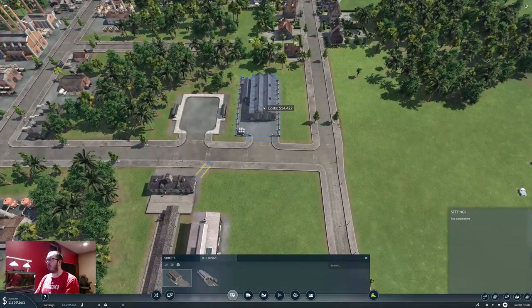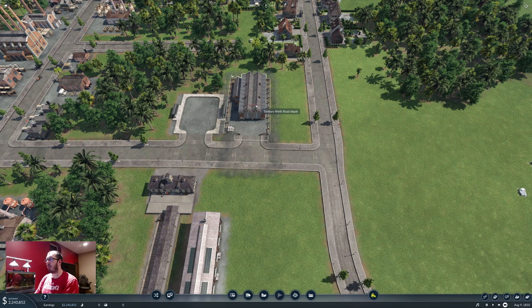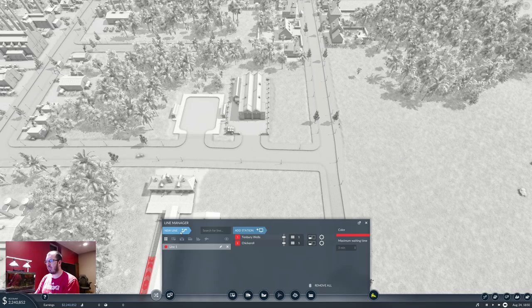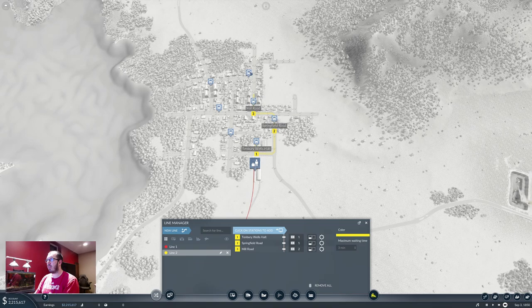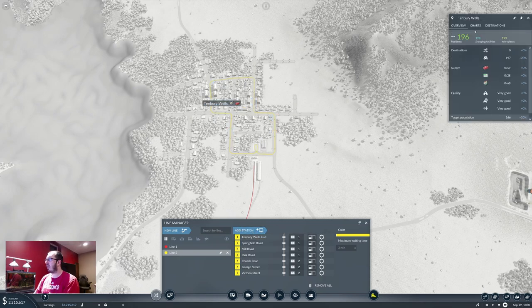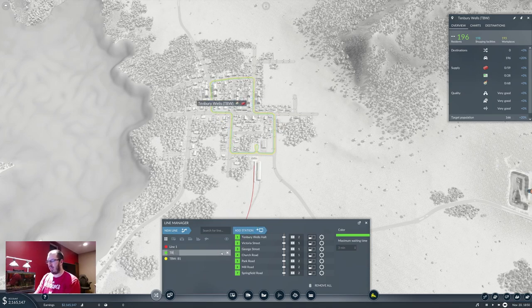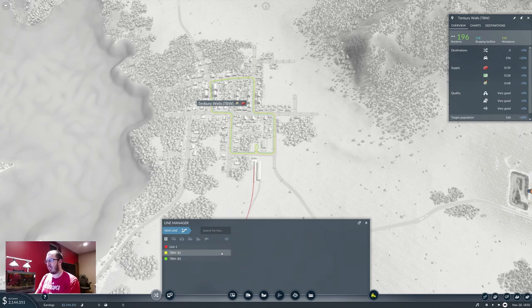Let's get a tram depot and keep everything depot-wise close to our main station. Let's do the lines first. New line — go from there, there, there, there, and there. That's line one. We are in Tembury Wells, so TBW. I learned that I have to give them a name when I start. The naming convention is something I saw — I think Sky used it or something similar — and since then I use it too.